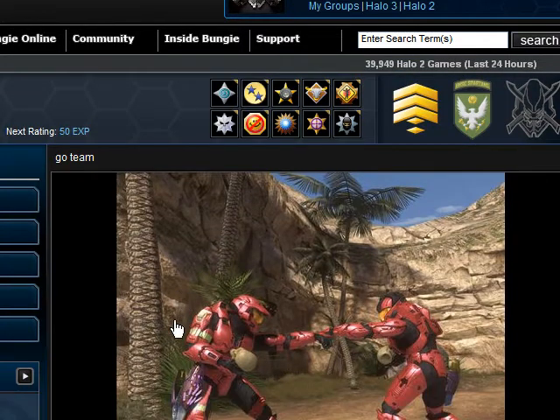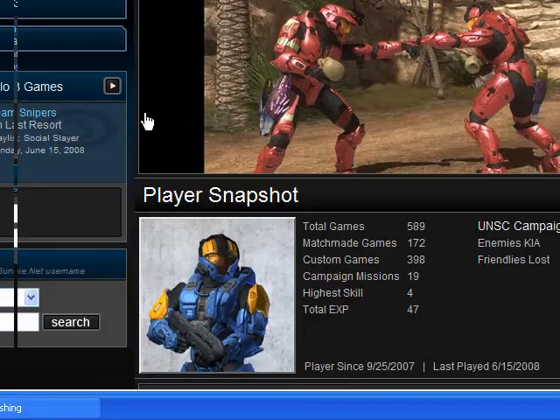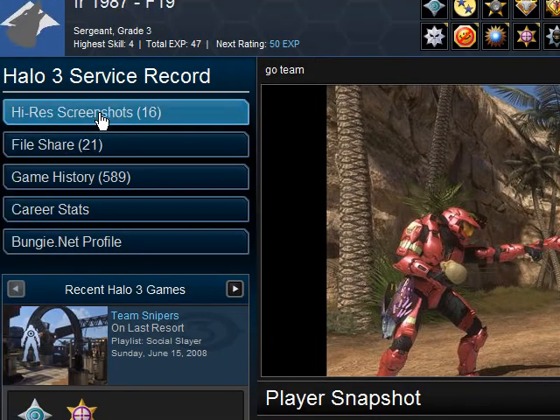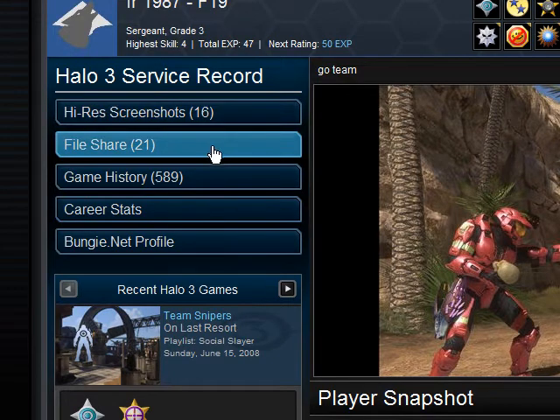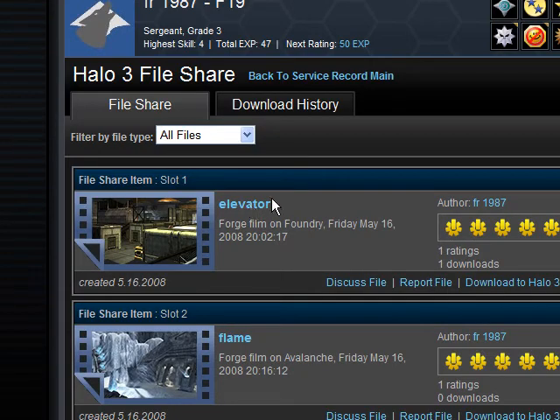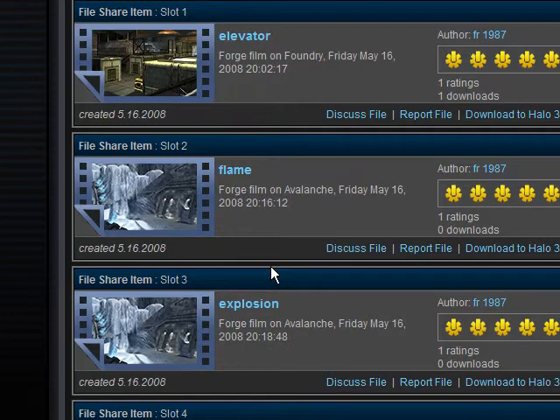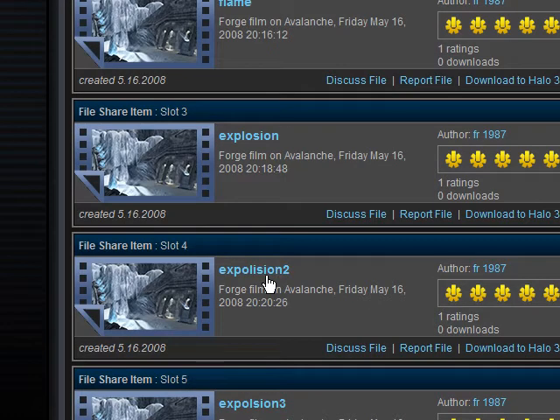Here, this is basically my homepage, and it shows all the stats and stuff. I got my file share. You click on my file share, and just wait, it's loading. Scroll down more.